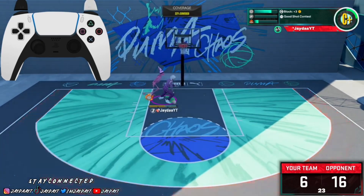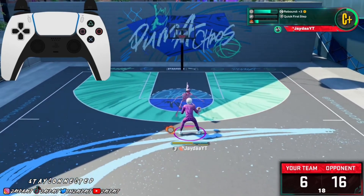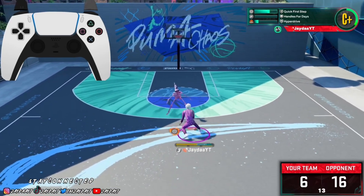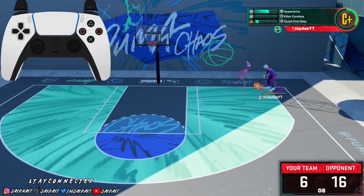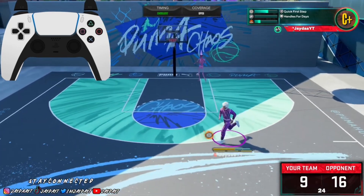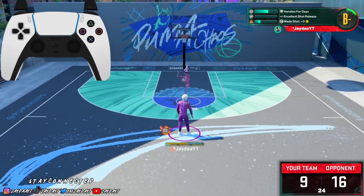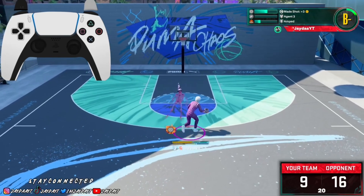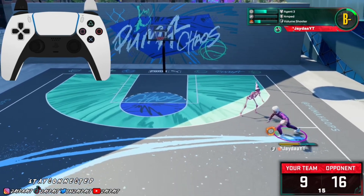Alright, we got the ball back. So like I was telling y'all — hold L2, move the left stick in whatever direction, left or right, and then hold down on the right stick. Boom! You see how much space that creates? I could've just shot that in his face. That's all you gotta do, and you can literally just spam this. You can do it out of the Osta slide, but I like to just combo up and do it.